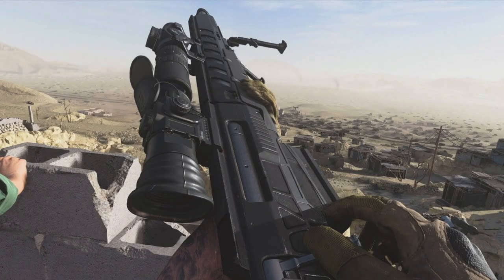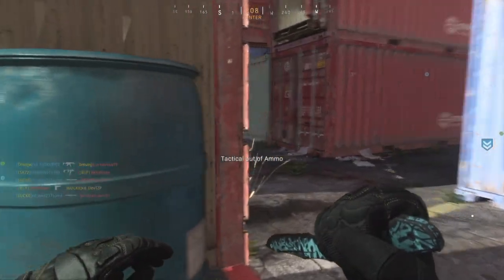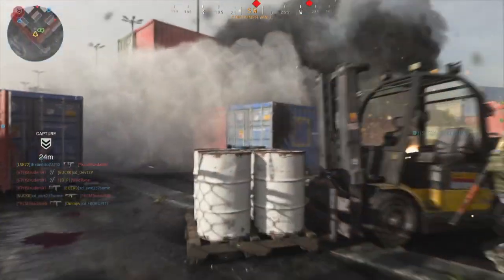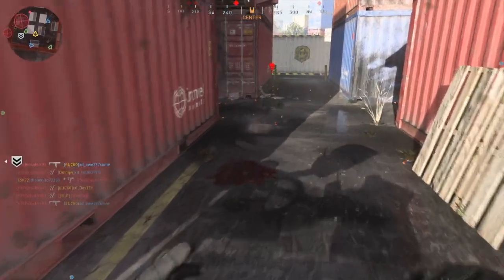Sniper rifles are exactly the same as assault rifles and SMGs — you can mount on the Shoot House wall and get easy sniper kills. You can also do quick scoping with marksman rifles and sniper rifles in Shipment, which can be a bit challenging since you die quickly there, but if you play it safe and have quick reactions you should get it done easily.